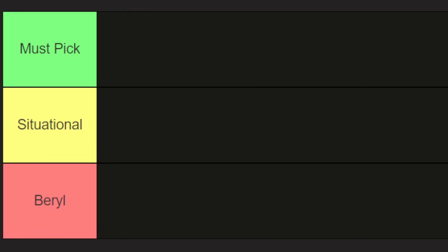Welcome back, nerds. Fino here with a guide for the free anniversary CE ticket. This one lets you pick between seven old but ostensibly powerful craft essences, and to help you with deciding, I've put together a handy little tier list.